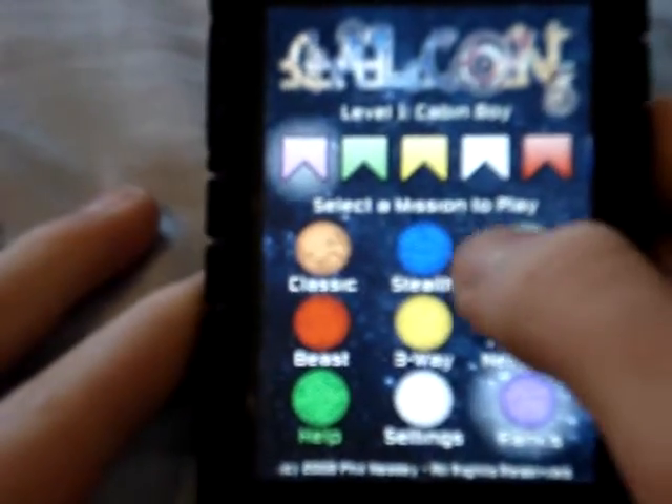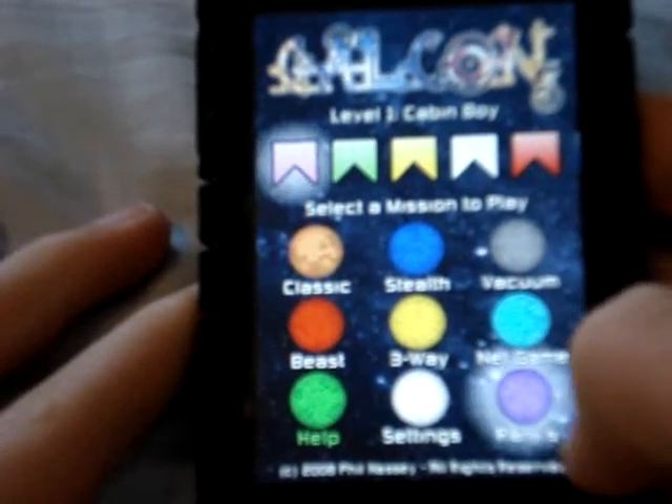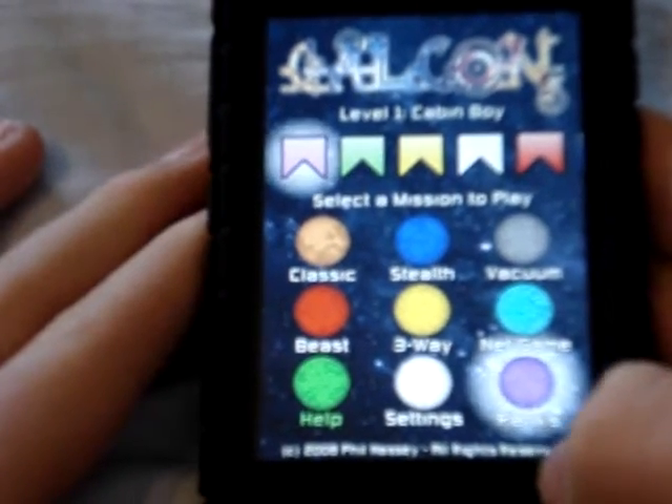The game modes: you get Classic, Stealth, Vacuum, Beast, 3-Way, and Net Game — that's online multiplayer. You also get Help, Settings, and Ranks.